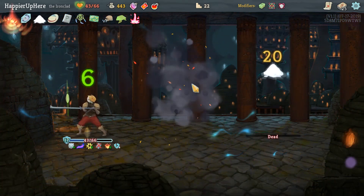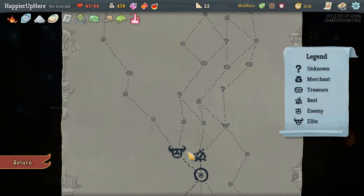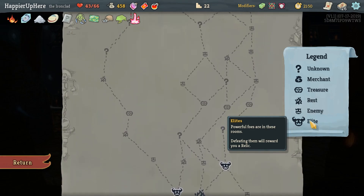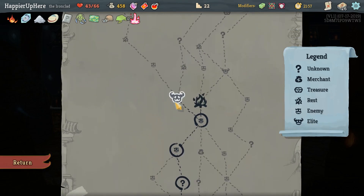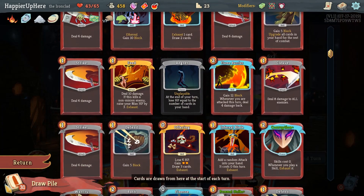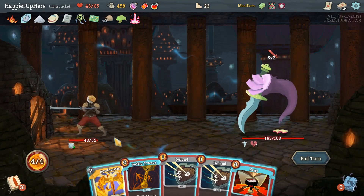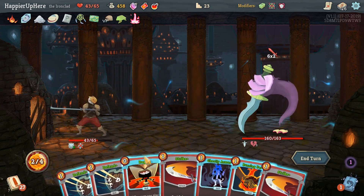Card reward: Offering is going to be the best card in this situation. To get two extra question marks we go on the left side, right. Book of Stabbing - this one's going to be rough, and Corruption is not coming up anytime soon. We have Burning Pact and Rage in this hand, so we can get some defense out of that. Let's do Apotheosis, Battle Trance. There's a Ghostly Armor that will give us full defense. Two Strikes would be enough defense here. Next turn we have Flame Barrier.